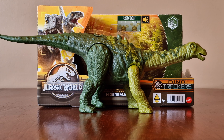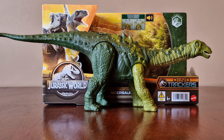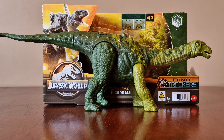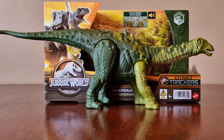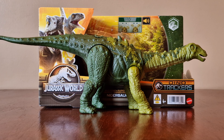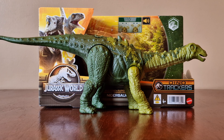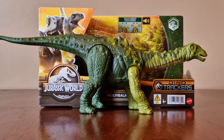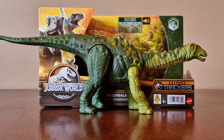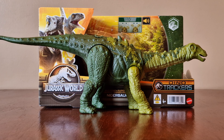As you can see on the sculpt, it has a lot of great details. On top of its head, along its neck, and down its body there are these spiky details, which go all the way to the end of its tail. Even the rest of the body has some nice details like the scales on its legs and its rib cage.